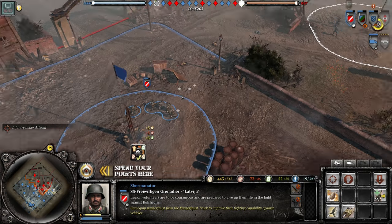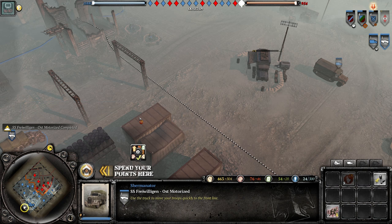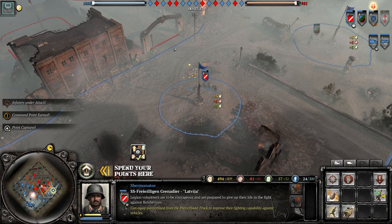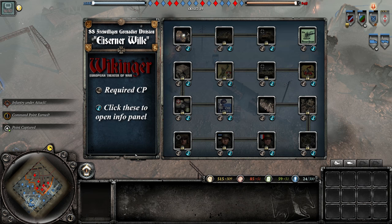On the Eastern side we have Latvian SS, Bulgarian SS, and Hungarian SS. On the Western side we have Dutch, Belgian, and Spanish SS. Let's pause the game for a second to take a look at all the special abilities.